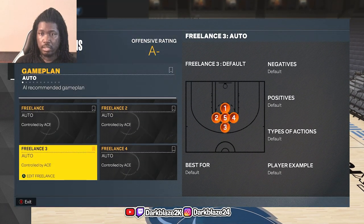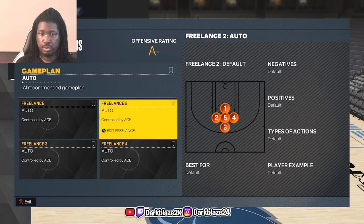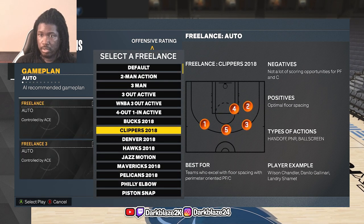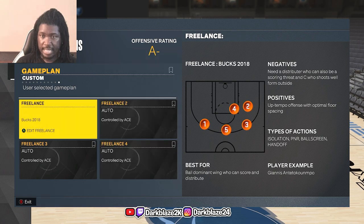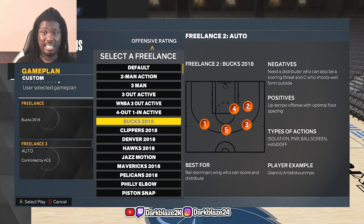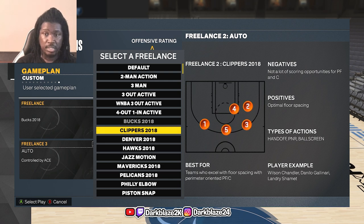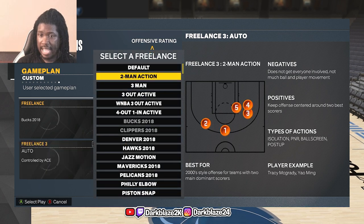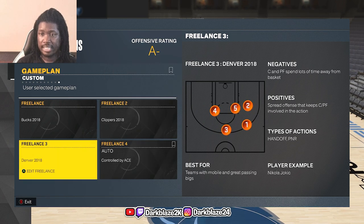What you do is go to Freelance 1, 2, 3, and 4. You go to Bucks 2018 and pick that one. You can also play with five-out too — it's different, but they both run through five-out. Like the Clippers 2018, you got the Bucks 2018, and the last one is Demo 2018.